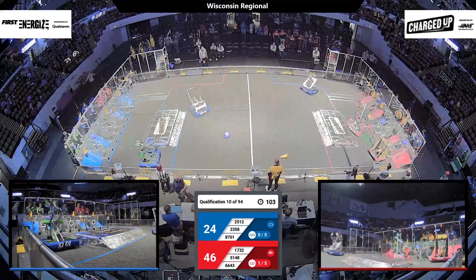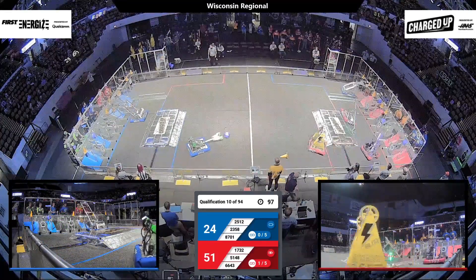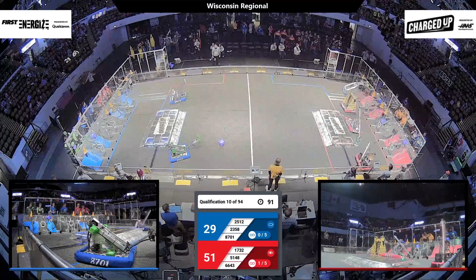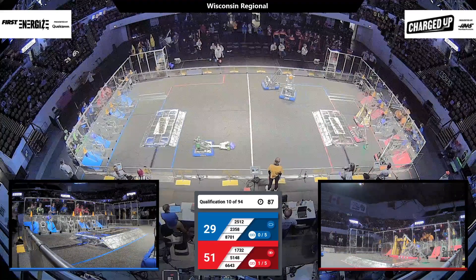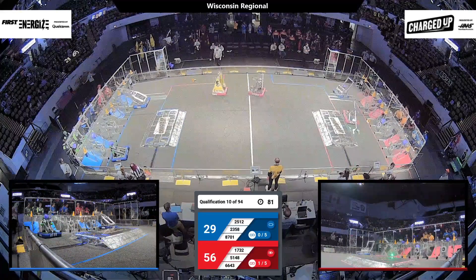Blue alliance side: two cones currently on the high level. Another cone coming in — three cones on the high level. Another cone is placed by the Duluth East Daredevils. Blue alliance still trying to go. Graffiti grabbing a cube on the blue alliance side. There is a cube stuck behind the pole on the high level.